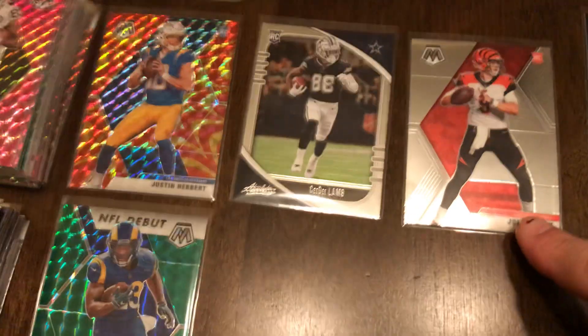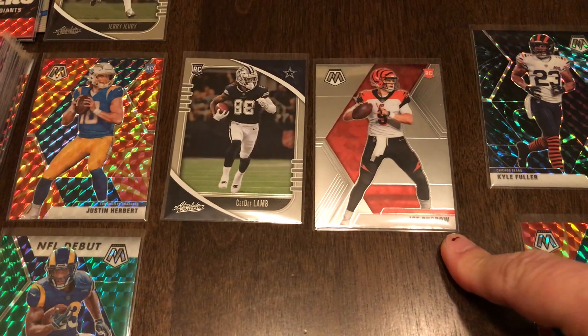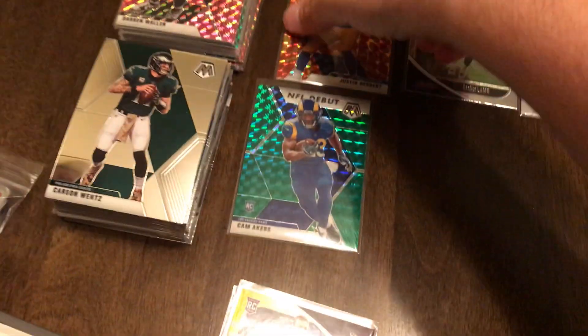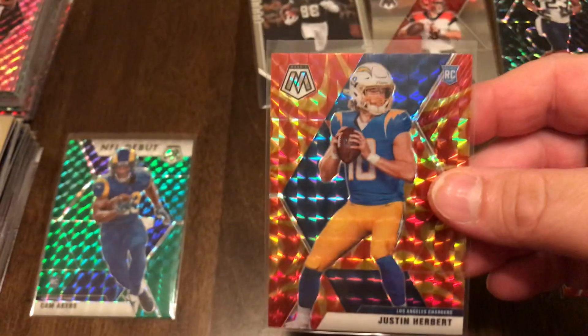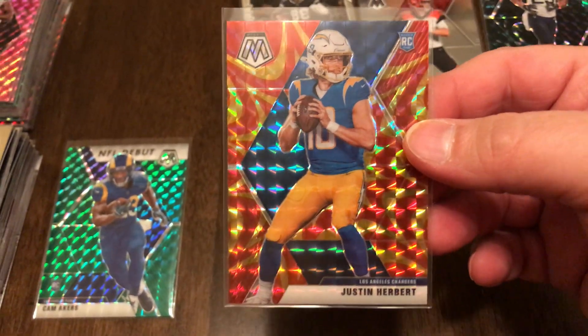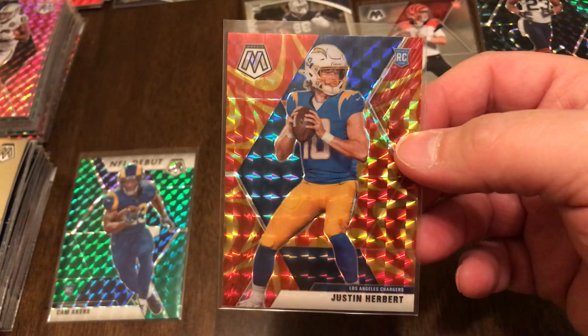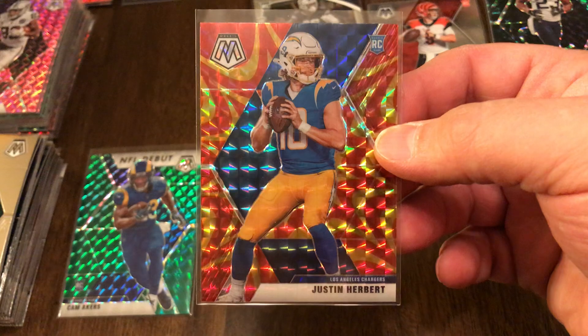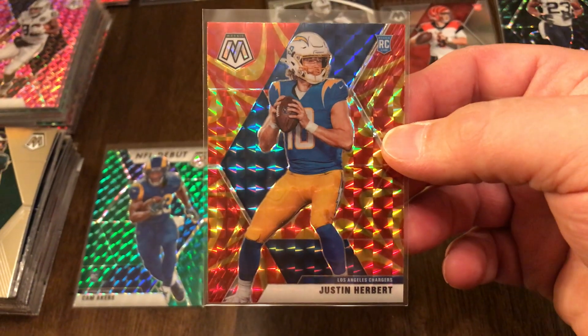I pulled the Burrow base, which is about a $30 card — around $29 shipped. But the star of the show tonight was I happened to pull this out of a hanger tonight: the Justin Herbert Reactive Gold. It's been going for about $125 the last couple of days. So I was able to pull that out of a hanger box — I guess we picked the right hangers.